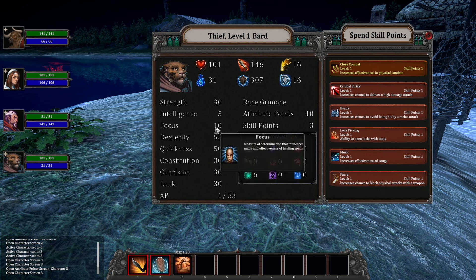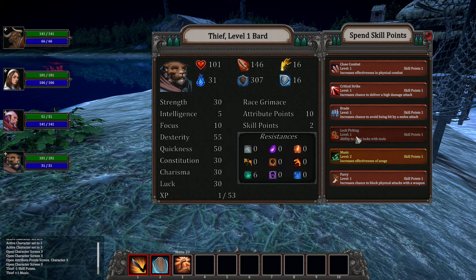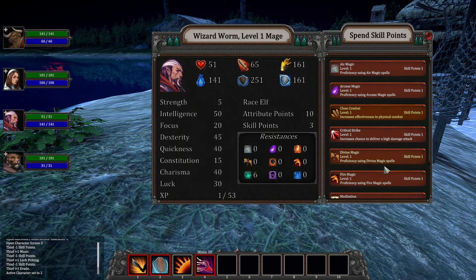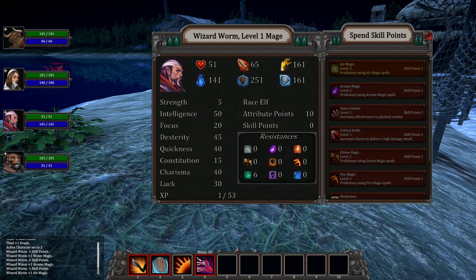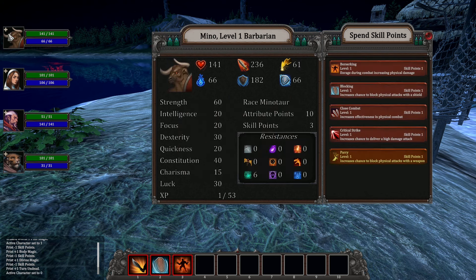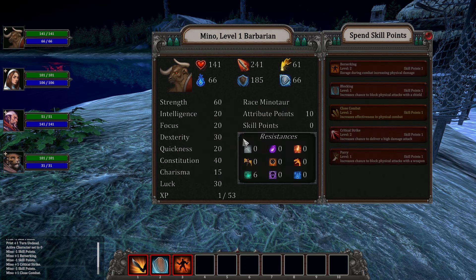It's time to pick up some skills — I've got 3 skill points. Starting with my Thief/Bard: Music, Lock Picking, and Stealth. For my Mage: Meditation, Water Magic, Arcane Magic, and Air Magic. The Cleric gets Body Magic, Divine Magic, and Turn Undead — very important since one of our main quests is to defeat undead. And the Barbarian gets Berserk and Critical Strike, plus Melee Combat mastery!